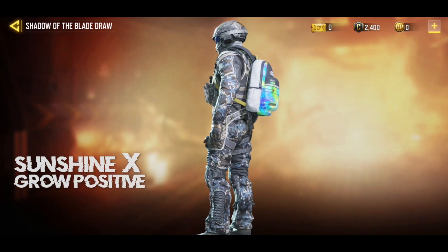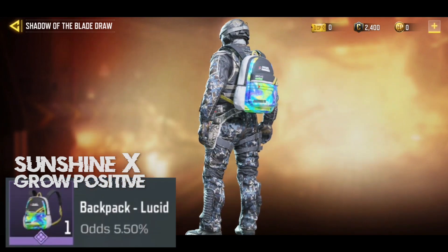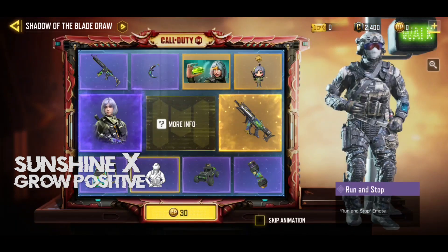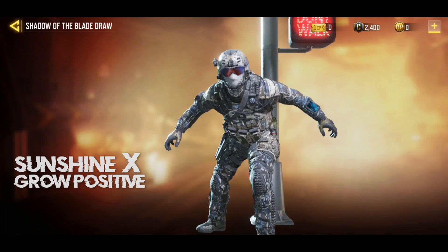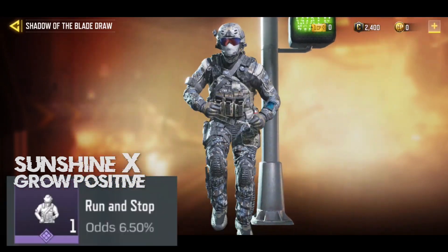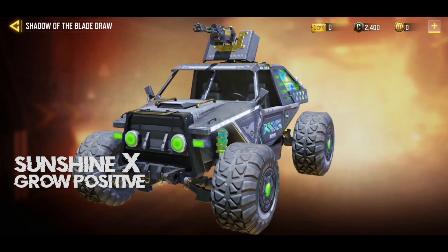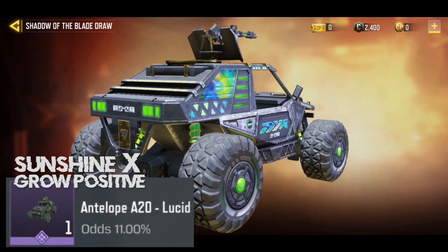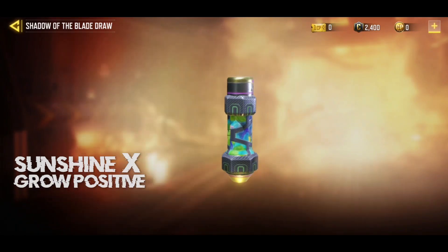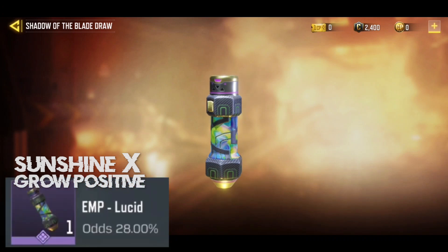Then we have the backpack skin called the Lucid — same animation style but with a white and black touch to it, at 5.5% odds. Moving ahead, we have an emote called Run and Stop — it's more of a funny side emote. In my opinion it's okay, we have a lot of better emotes out there, but it's unlockable at 6.5% odds. Then there's the antelope skin which looks kind of basic but has a bit of the theme touch with golden accents. Last but not least, we have the EMP skin called the Lucid with a similar animation — the animation looks absolutely gorgeous on this EMP skin. The odds are 28%, the second highest, so if you unlock it, it's not a bad choice.